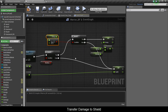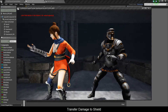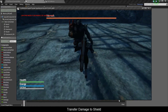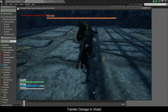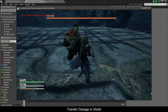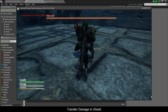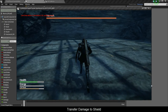So this is checking for our damage, and let's test that out. There — I'm losing energy. Now look, I'm going to keep blocking. Now I'm losing health because I just don't have enough energy, and when I let go, it's not recharging my energy.